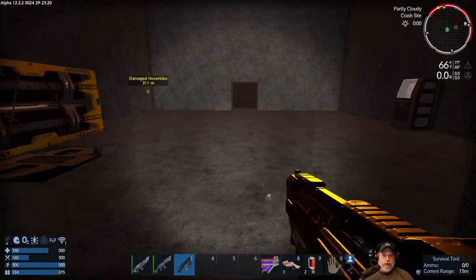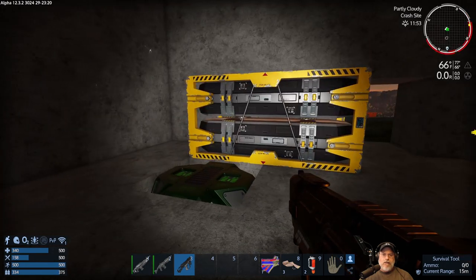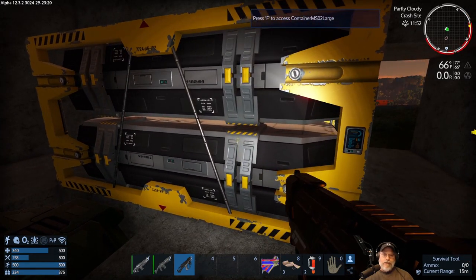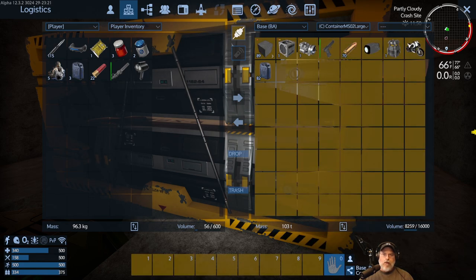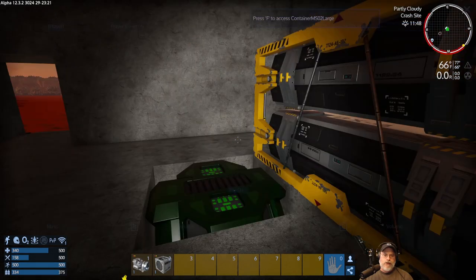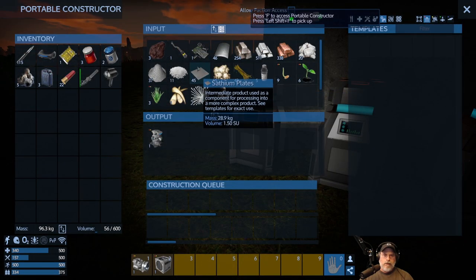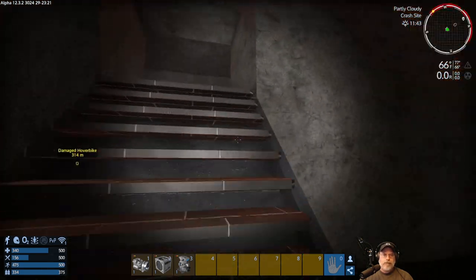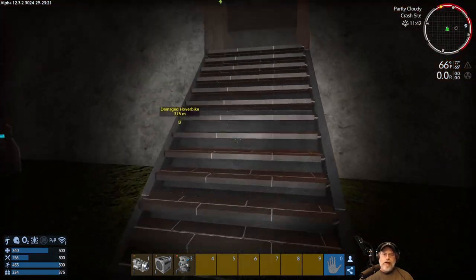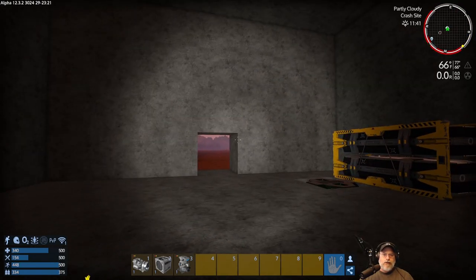We have our three really important things and we're ready to start putting our base together. I'm going to connect wirelessly with this container and put the generator, fuel tank, and small constructor in. When you're placing your generator and fuel tank you need to know something important: they will actually hurt you. The generator gets really hot, and the fuel tank emits harmful radiation — it won't insta-kill you but you will start taking radiation.